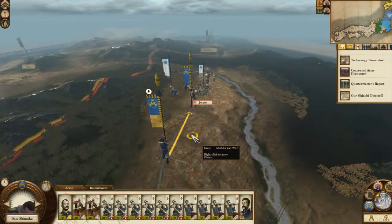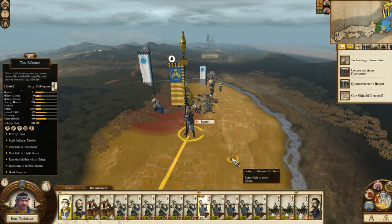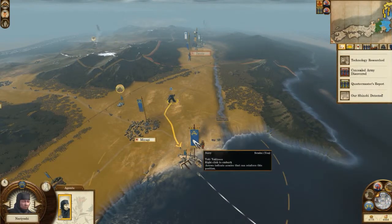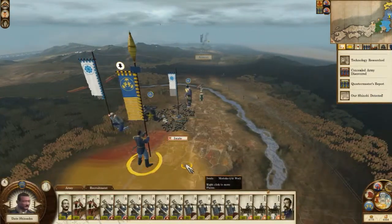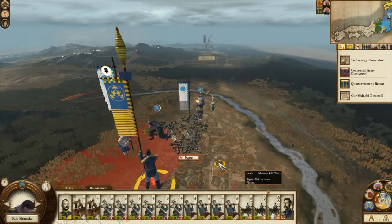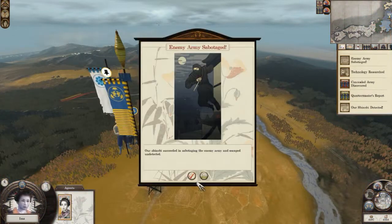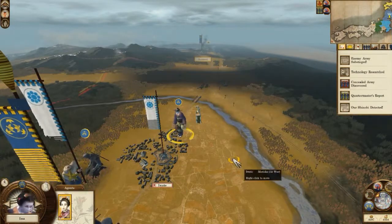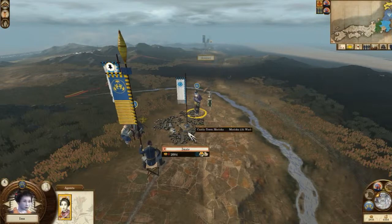Daimyo, go there for survival. We already have a ship there ready for orders. Sabotage the army — okay, they were sabotaged. Distract the garrison — let's see if we can do that now. Yes! Holy crap, that was a lot of them.